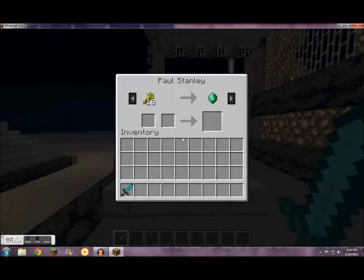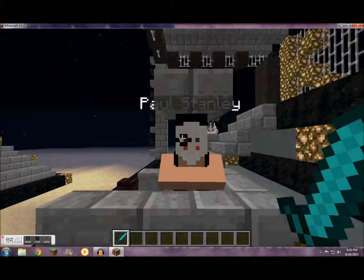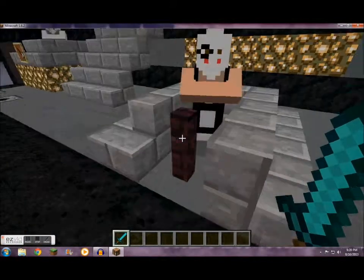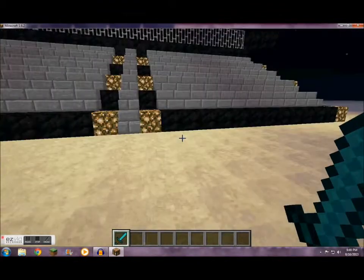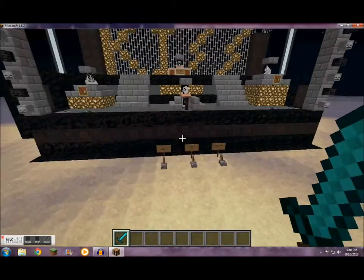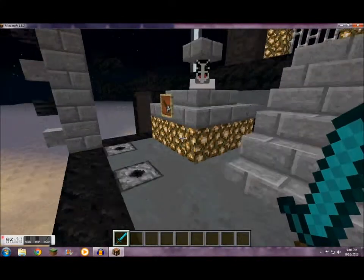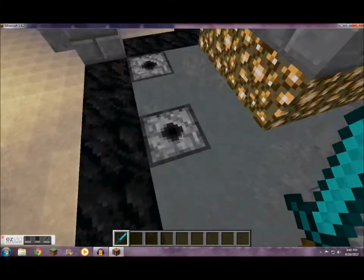And I redid the Paul Stanley skin with the eye because it was just this big circle. Now it kind of looks like the star a little bit. There's his mic stand. It's the same as before — coal blocks, cyan clay, stone brick, and glowstone.